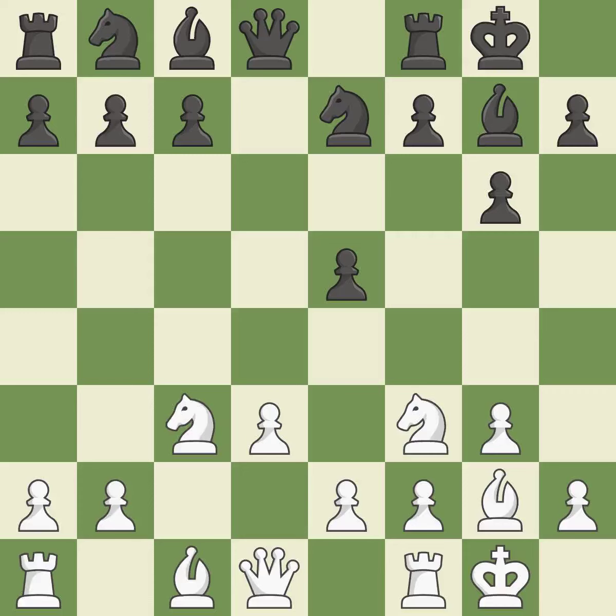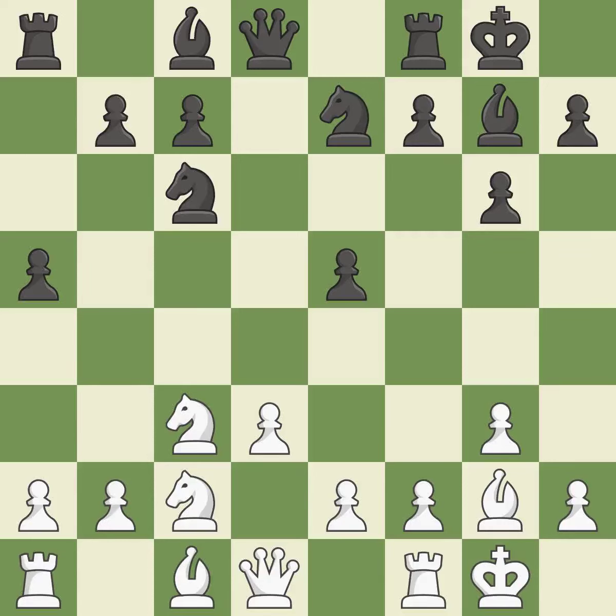There were worse moves, but also something much better — it is an inaccuracy. This develops a knight from its starting square, activating it. It is ideal. That is a logical response. A solid choice. It is excellent. By moving a rook from its starting square, this activates it.